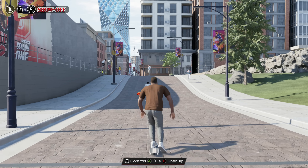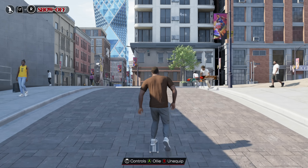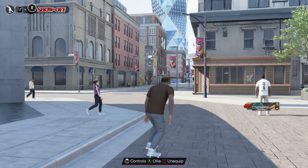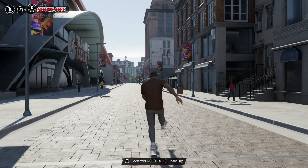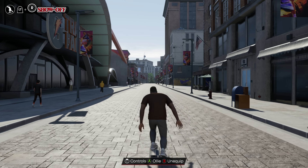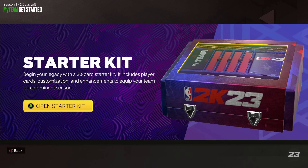Next up are the two live service and microtransaction-heavy modes. First is MyPlayer, where you'll make your own version of a player known as MP. I used the face scan app on my phone and got a big cheek monstrosity that was perfectly ridiculous looking. The writing and overall storyline are mediocre, but the setup for everything works well on the new generation of consoles.